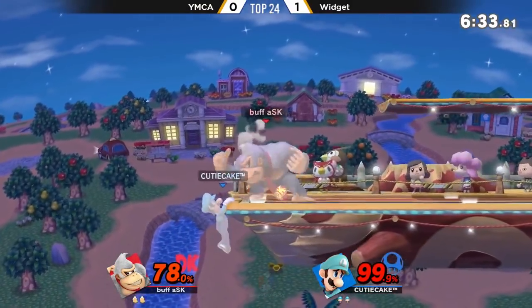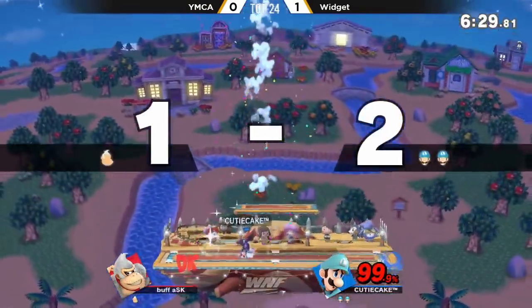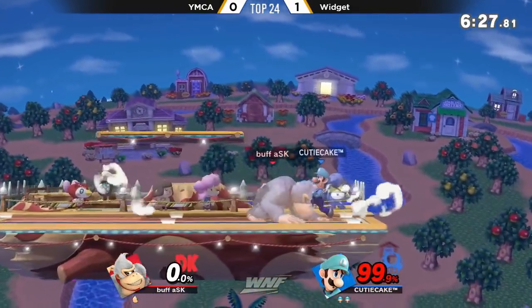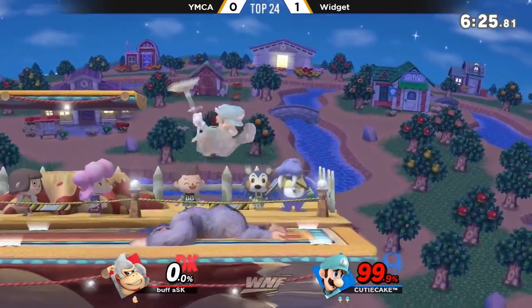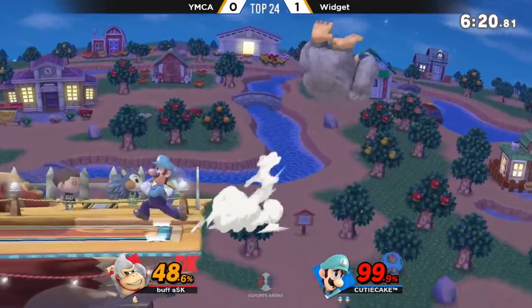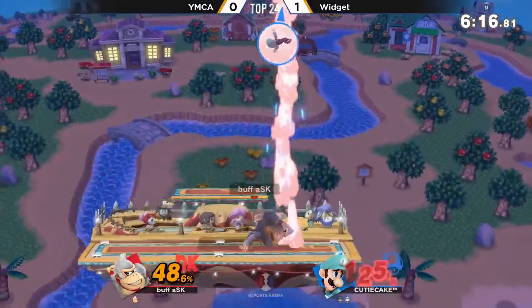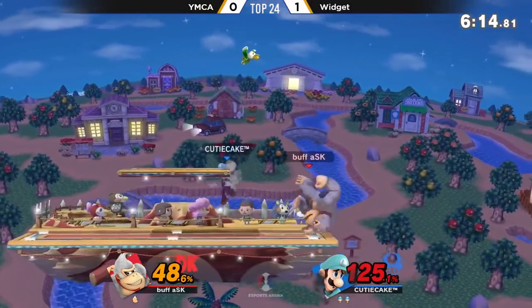Just letting him recover for free — get a free wind-up charge there. The cross-up — that's right, it still auto-corrects. For sure YMC did that backer because he's like, he's going to cross me up and up B the other direction. But forgetting that Luigi's up B now will just auto-correct — you just have to press the other direction and it'll instantly hit you. Before you could not be reversed, but now you can.